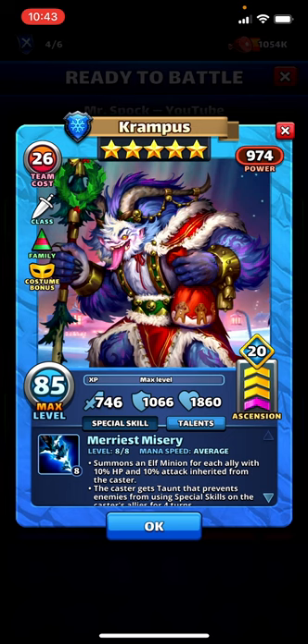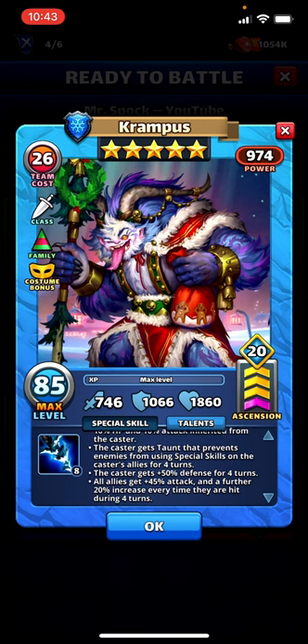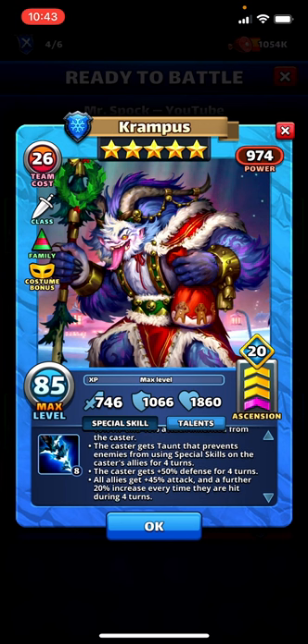Holy crap. So the best things about this new costume: four-turn taunt — though it's a little bit of a downgrade to the defense, it's only 50, can't get up to 94 like it could before. But it's also four turns, and you get the Black Knight attack buff that can go up to 145%, also for four turns, whereas Black Knight is only three. So that fourth turn makes it much more likely that you max out that buff and gives you one extra turn to utilize it.